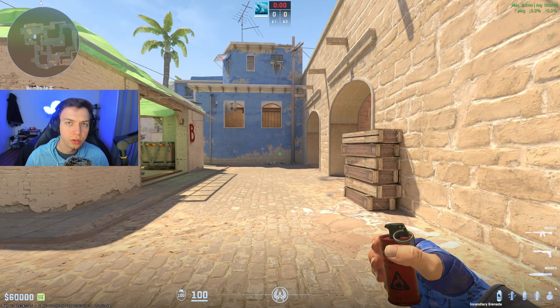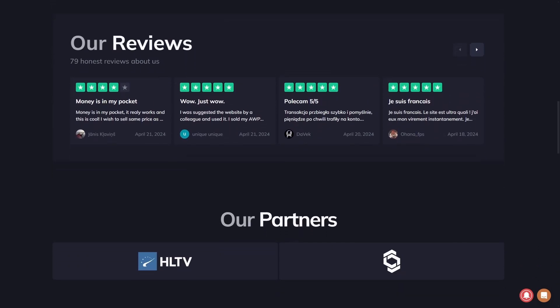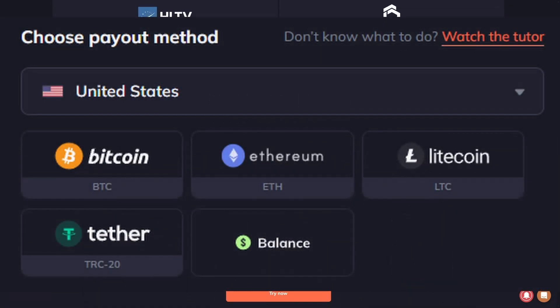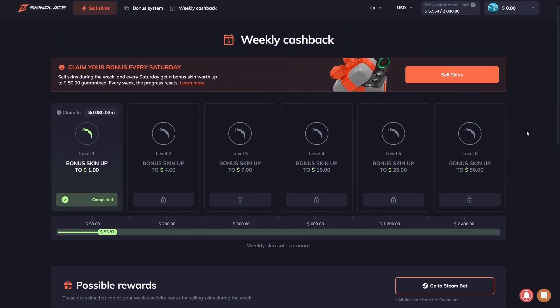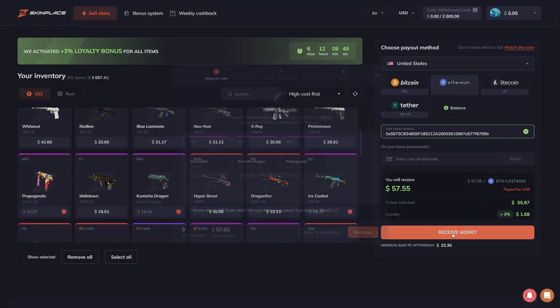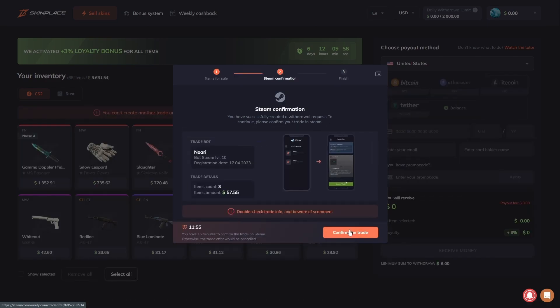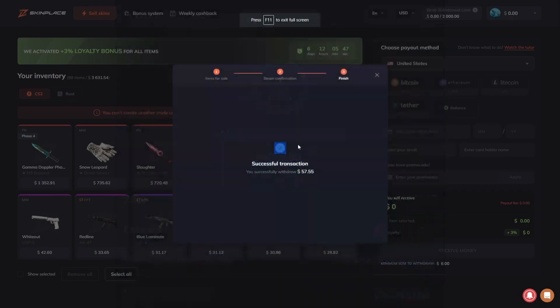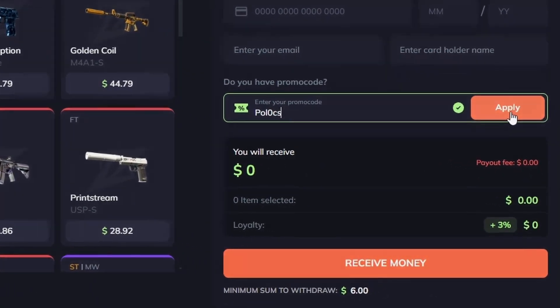Now before we get into how to use protocols, the sponsor for today's video is Skin Place — the best site for converting your skins into cold hard cash. It literally takes seconds to set up your account and get to trading. Just log into Steam, plug in your trade URL, select from the wide variety of payment methods, and sell. Once you've converted a certain amount of skins to cash, you can get bonus rewards that scale up with how much you've sold. Use my referral code POLOCS for a 3% bonus on your first trade.